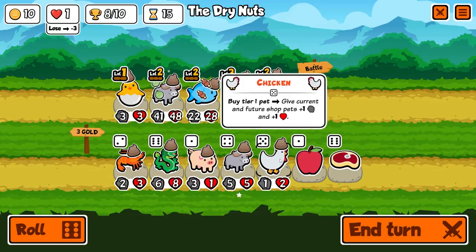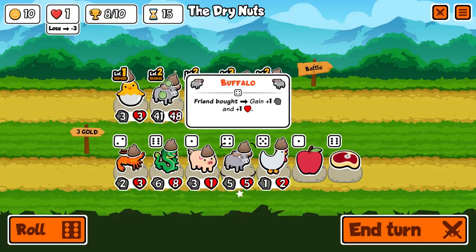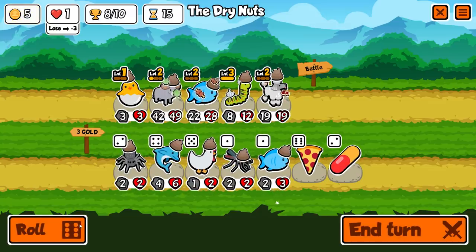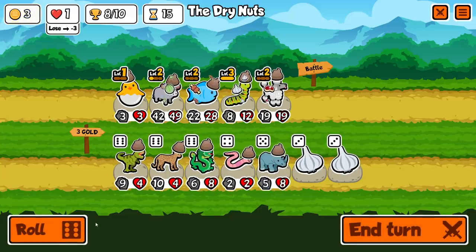That was scary. But like always, we persevere. Chicken — give current and future shop pets plus one plus one, just for buying it? That's kind of interesting, but for now I think we want to stack these units. I'm not really sure what I want to do with my remaining money. My team is pretty good, but it's still falling down at times. I just realized I made it all the way here with a fish as well.